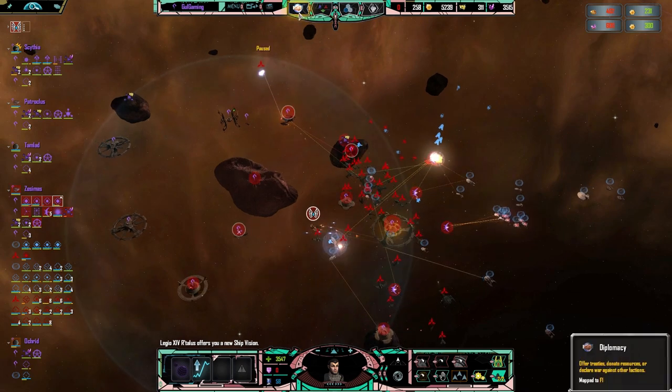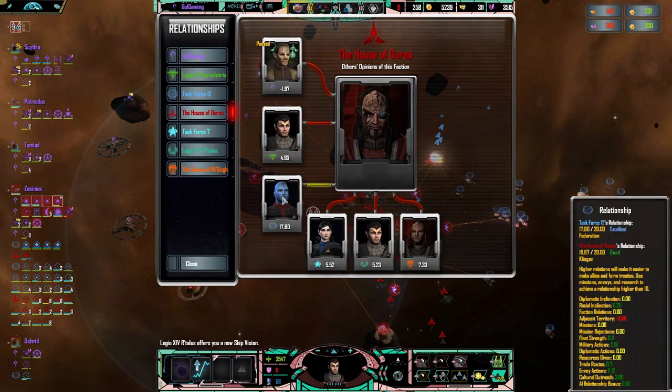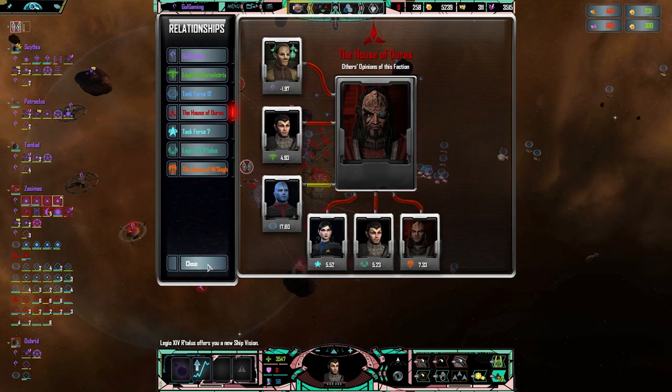One thing that might be nice to look at is the relationships of House Duras. They're allied with Task Force 12, who have allied against me. That's going to be a problem. Weyul's almost certainly going to die at this point.